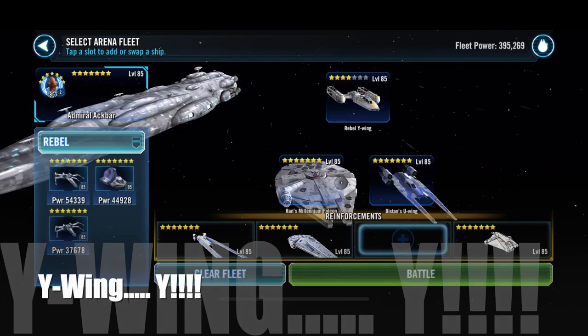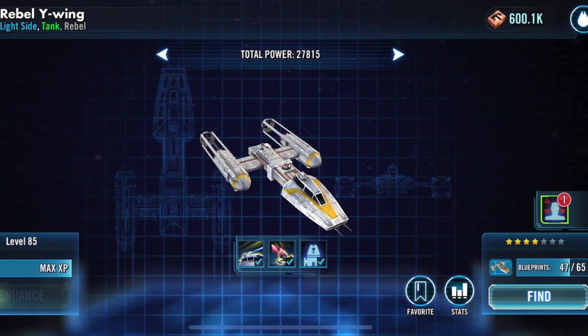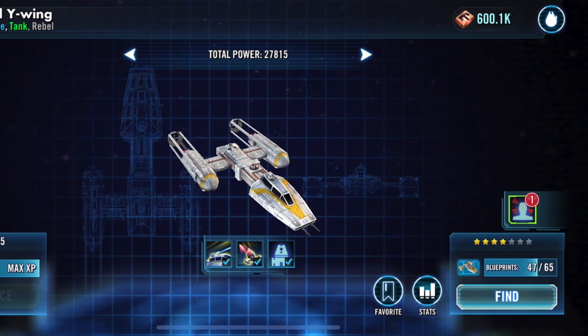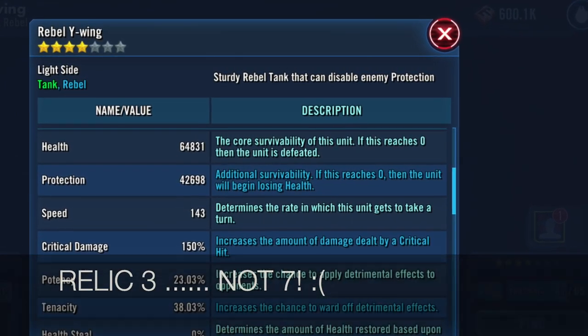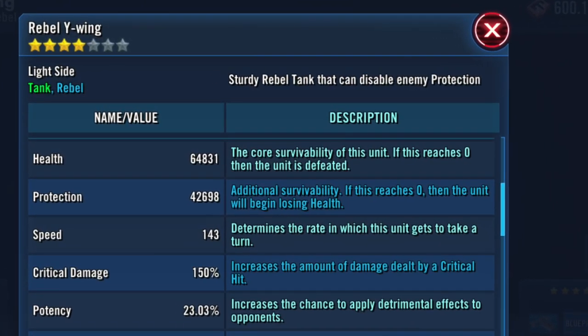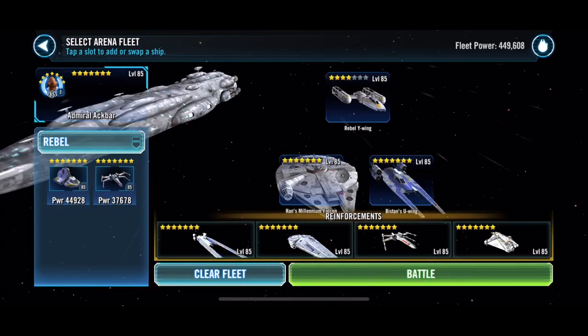With the B-Wing in my fleet now at four stars, his total power is 27,000 GP. He has nowhere near the life and endurance right now of my Biggs, who's relic 7 — Biggs is obviously gonna be a better tank right now. But that ion disruptor to take out Houndstooth in effectively two turns, I just gotta see how that goes.